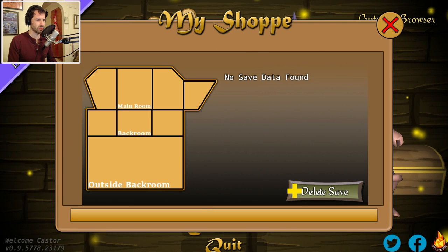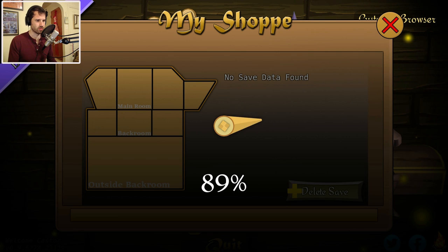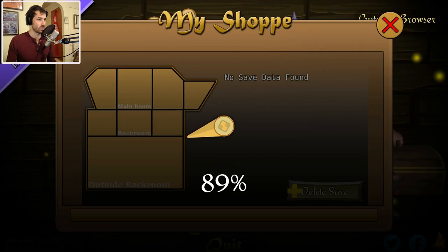This is my shop. No save data — I'm just starting. Go — I don't think that's the go button. I have no idea what that did.